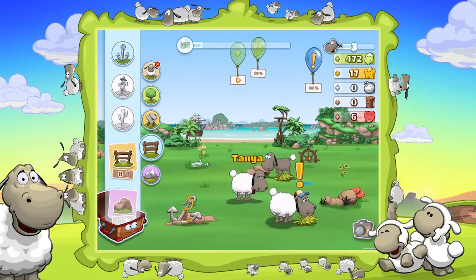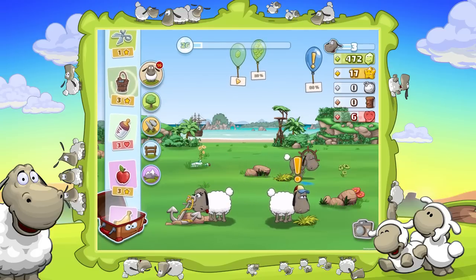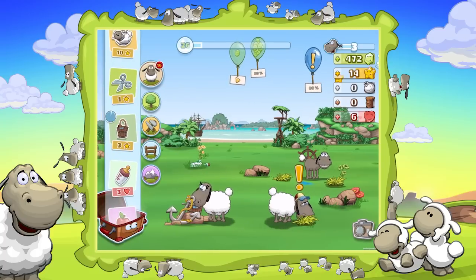I think our sheep should be happy over here. What's up with Tonya? She needs something to drink. Let's give her some water bucket. Now she should be all right.